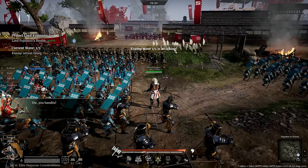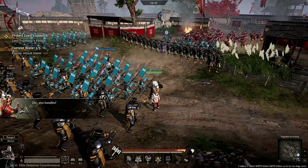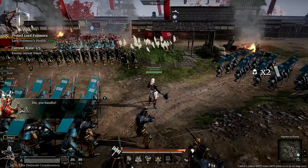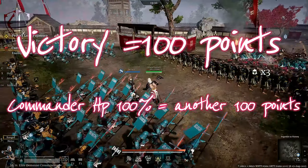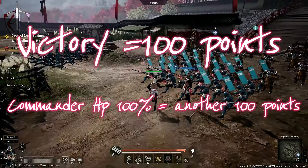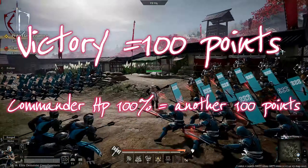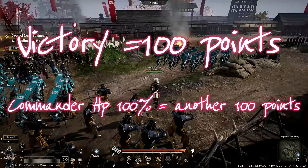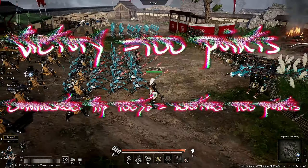Without any further ado, let's dig in — starting with how these shield points are calculated or earned. To put it simply, a victory is equal to 100 points, and the HP, or health points, of the commander — this 100% health points — are equal to another 100 points.